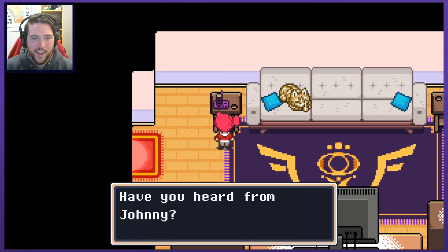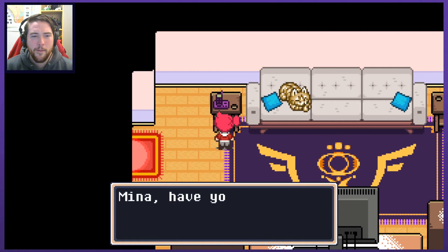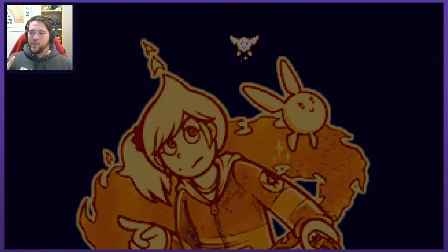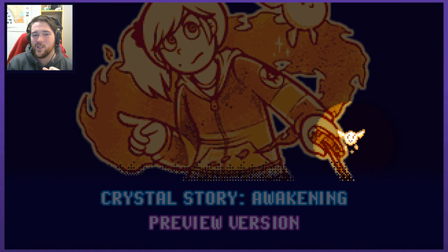Phone call. Hello? Is this Mina? Hey, this is Professor Sid. Have you heard from Johnny? He was supposed to help me this morning, but he didn't show up nor will he answer my calls. She told you that he left early this morning. Mina — have your mother call me as soon as possible. Johnny? That was a very cool twist at the end. I didn't expect that at all. That was really cool.